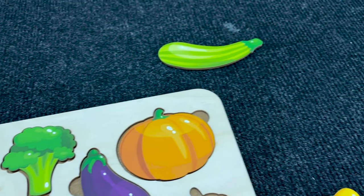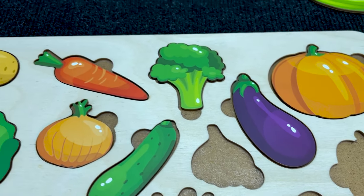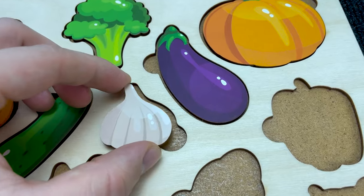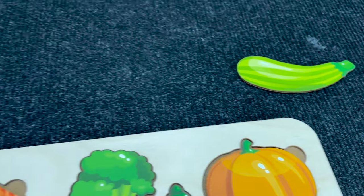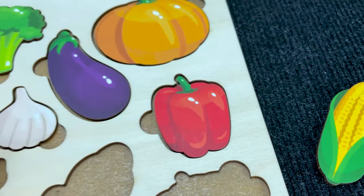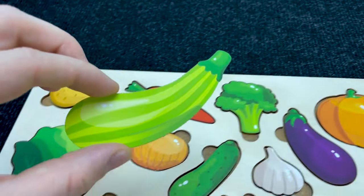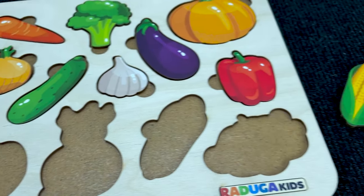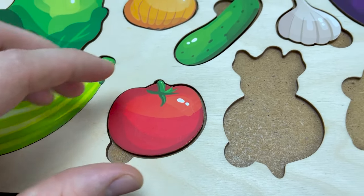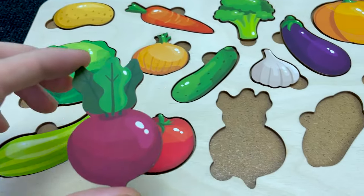Very good. Let's find this vegetable — it's an onion. Right, put it here. Very good. Let's find this vegetable — it's a cucumber. Right, put it here. Very good. Let's find this vegetable — what is it? It's garlic. Very good, put it here. Let's find this vegetable — it's a pepper. Very good, put it here. Nice. Let's find this vegetable — it's a zucchini. Right, put it here. Very good. Let's find this vegetable — it's a tomato. Very good, put it here. Let's find this vegetable — what is it? It's a beet. Very good, put it here.